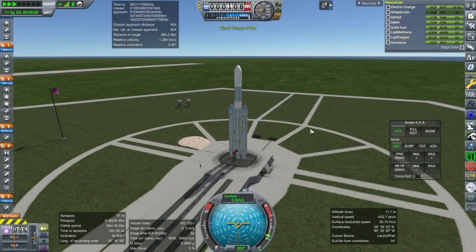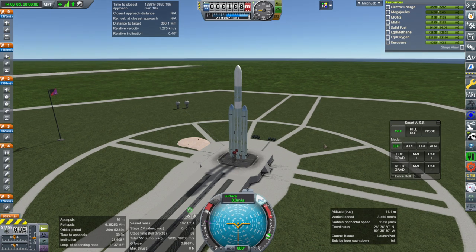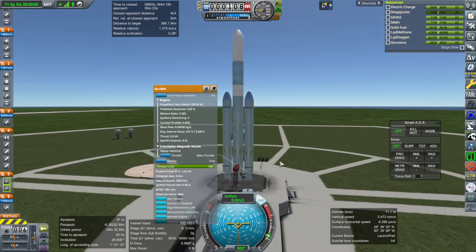Here we go with our first launch. Throttle up, SAS on. This is the new computer now. I've got a joystick throttle — you can hear it when I shut off or maximize the throttle. The staging looks wrong there, which doesn't make me feel good about how I prepared this rocket. So — two engines only? Was it supposed to be only two engines?